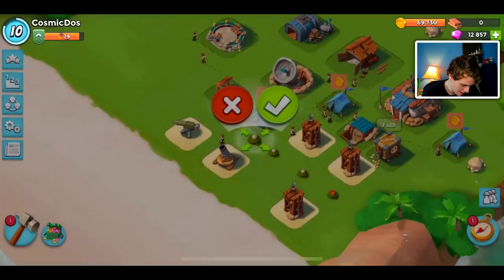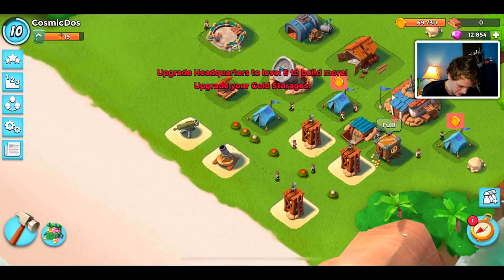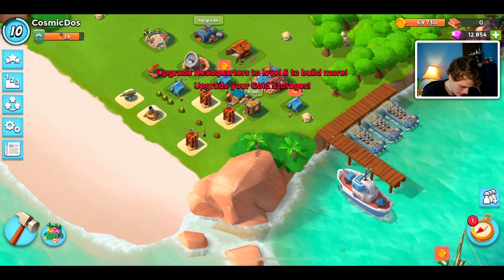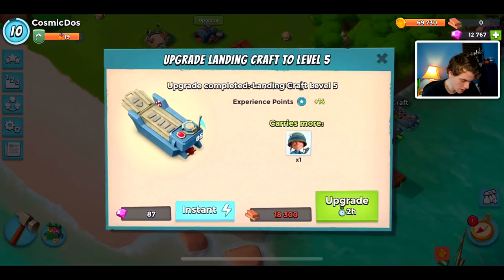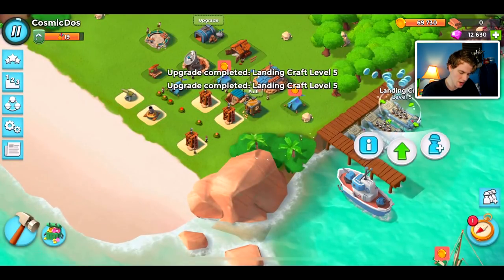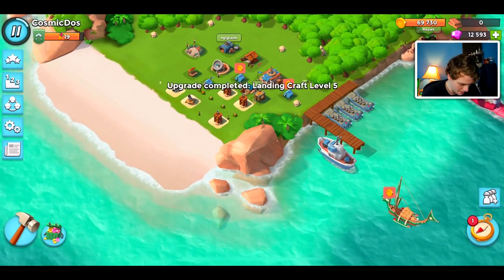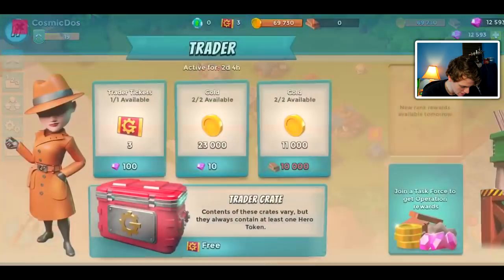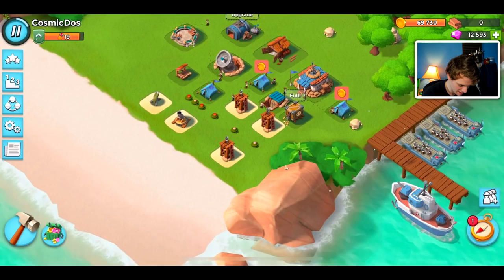I have to put some mines down — they're extra clicks and kind of annoying. Since I upgraded the HQ, we'll go upgrade our landing crafts. By the end of the video, I'm going to try and level off around 500 diamonds because I do want a little bit of spending power. I don't have the subscriptions or the boosters on here, so I kind of want to save some for troop training and all that.